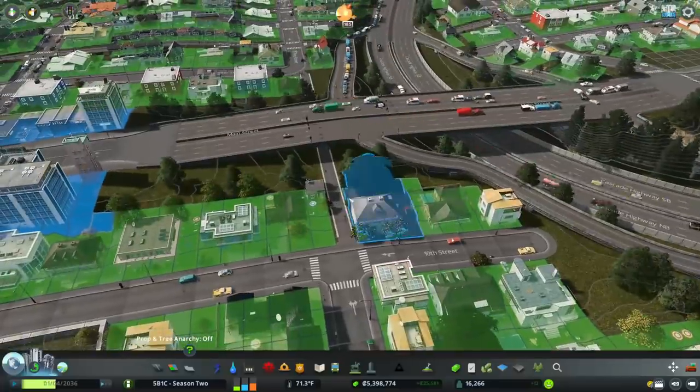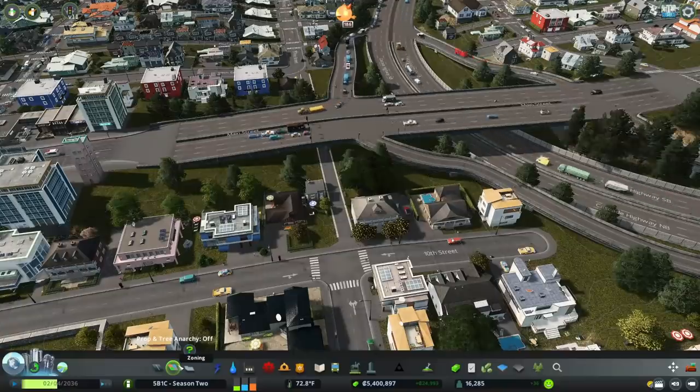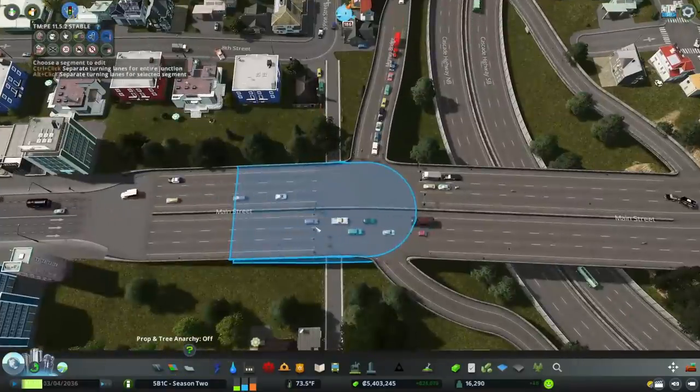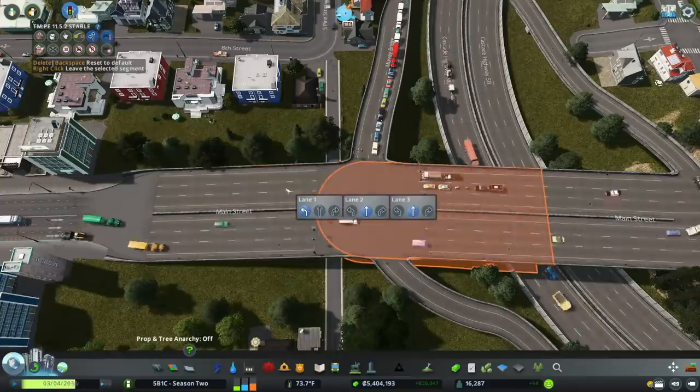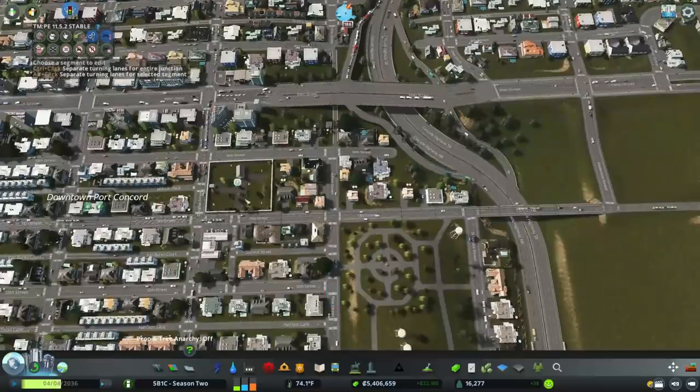There we go. Now this neighborhood over here can also benefit from the trams, and I forgot to add the original path back in. Sure, lane arrows — still having problems with that interchange.